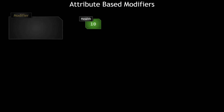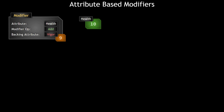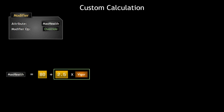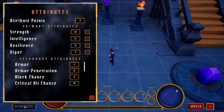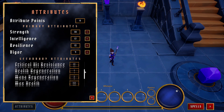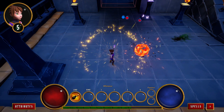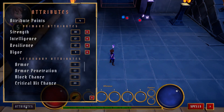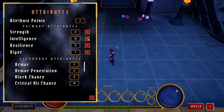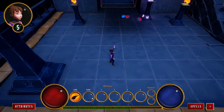We then dive deep into gameplay effects and how they work, modifying attributes with the use of modifiers, covering in depth all of the different types of modifiers, including arbitrarily complex custom calculations. We'll create an attribute menu which will show the player's current attributes, as well as implement attribute points which will be awarded upon leveling up and can be spent to upgrade attributes, making the character stronger.